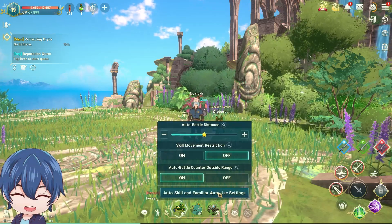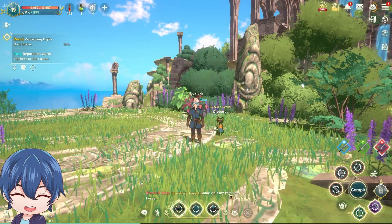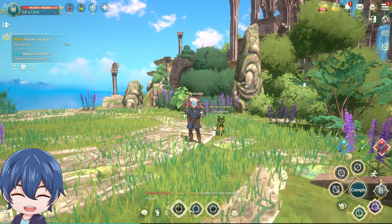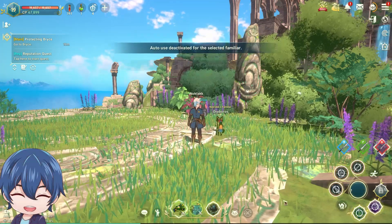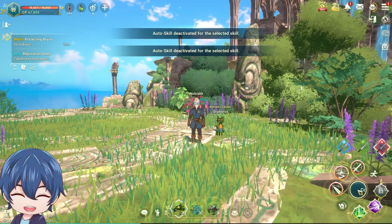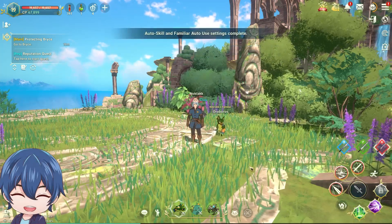Then you click the auto skill in familiar auto use settings. You'll see all your skills that have like this circle rotating. You'll click on each skill that you don't want to auto use. Then if you just click on all of them and click complete, you will no longer automatically use skills.